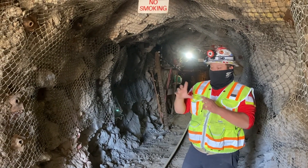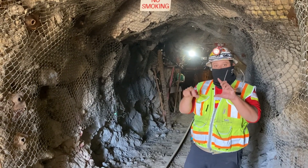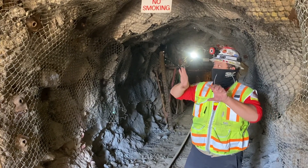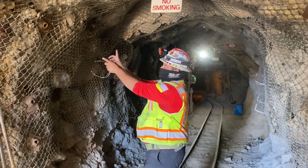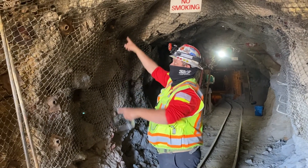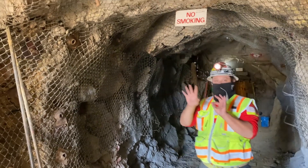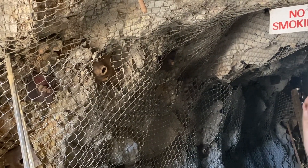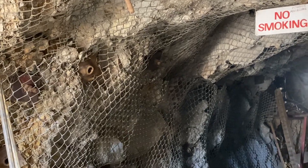What the rock bolts do is create pressure 360 degrees around each of the bolts, pushing against the rock all the way around. So as you install a bunch of bolts with all of them pushing out, it actually creates artificial strength to mimic what was here before you took the rock out.